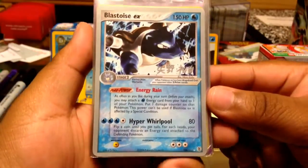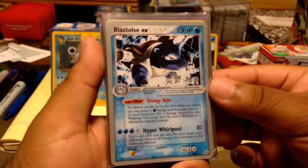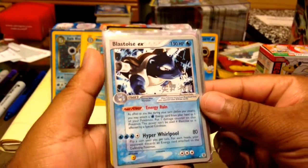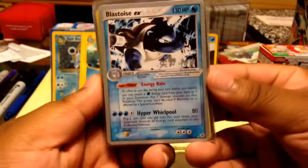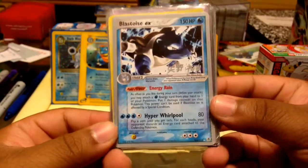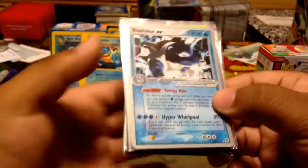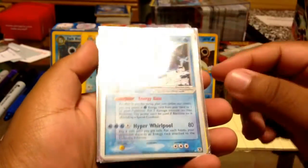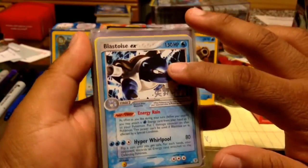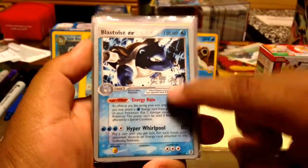Here we have a Blastoise EX that's part of the World Championship series. I do not have the actual EX version — I think Blastoise EX is worth about $20-$40. I Love Milk doesn't have that to spend on one card right now, but someday I'll buy one or trade for it. These world series cards are collectible but not playable, so I'm really happy to have this.